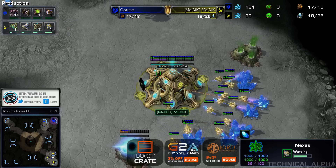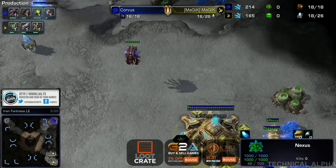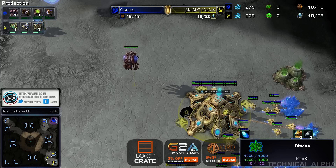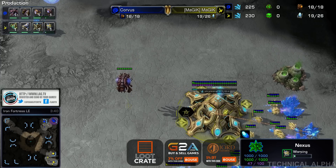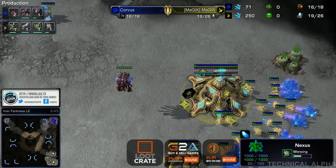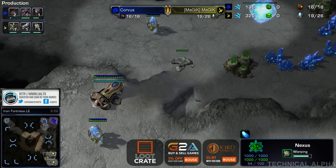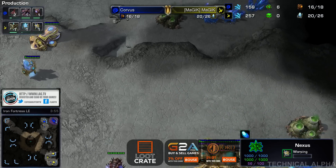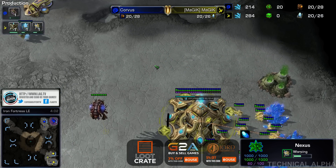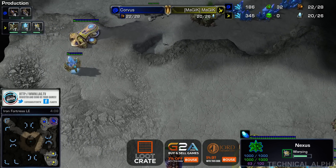Once you start to produce like four or five queens at a time, you can creep very quickly, and you can even start creeping with the overlords as well — so that's always an option. This is just to attack with the queens of course, and you can do Nidus. You don't need to have creep, it just has to be queens. I think once Magic figures out he is going Dragon Cleavage, the best route would be to get Blink Stalkers and Colossus. Colossus are a must — they're very good against queens, can hit multiple at once, and your range is good.